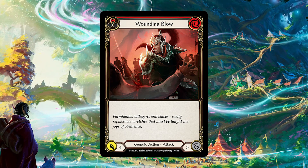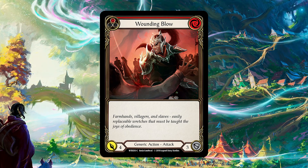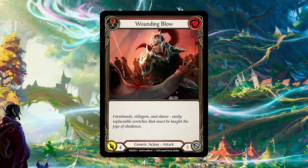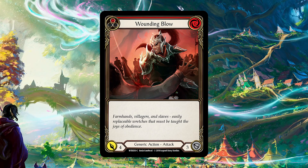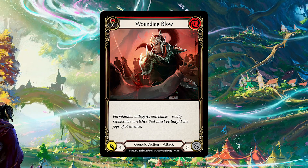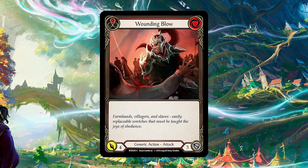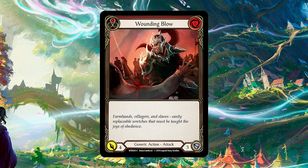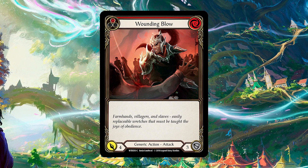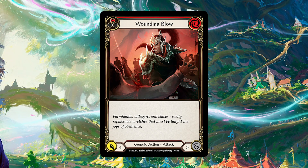A very popular example is Wounding Blow, from the original alpha set Welcome to Rathe, so it's pretty easy to get an idea of where the framework is. It's a zero cost, so it can do everything you'd want — it can block by itself or attack by itself. We see what is now the common defense value of three, and a common attacking value of four. All non-attack actions and attack actions block either two or three. The first fundamental value point: Wounding Blow attacks for four but only blocks for three, so it's strictly better to attack with it — you get one more point of value on a turn cycle.